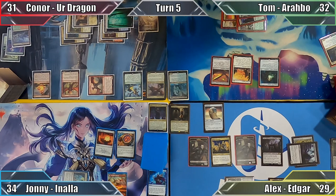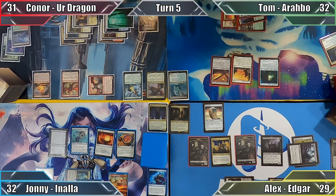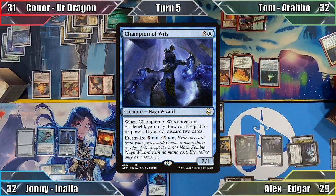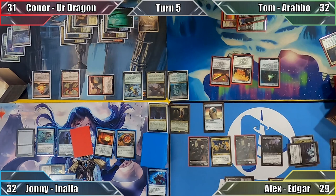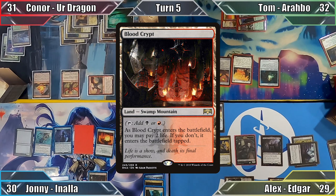Johnny begins his turn by taking 2 damage from Ancient Tomb and casts Stonybrook Banneret. He uses Inala's Eminence ability to create a token copy of the Merfolk, reducing the cost of his Wizards by 2, and pays a single mana to cast Champion of Wits. Johnny once again creates a copy of his creature, then resolves both ETB abilities: drawing 2, discarding 2, drawing 2 more, discarding 2 more, and pays 2 life to play an untapped Bloodcrypt.